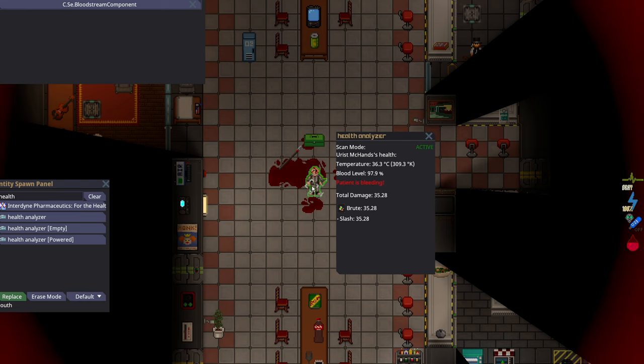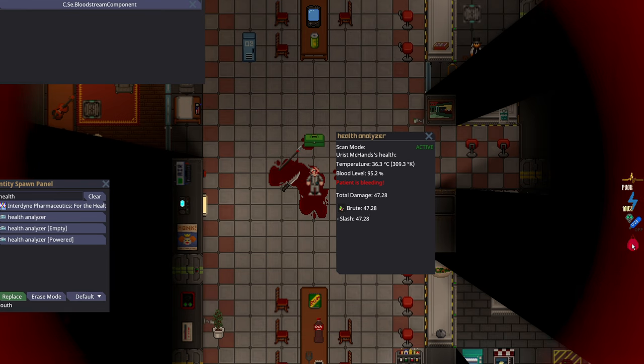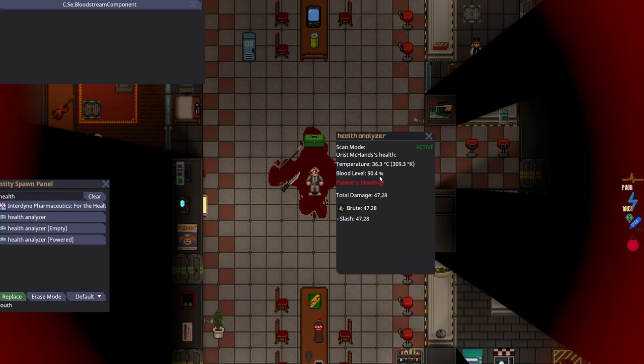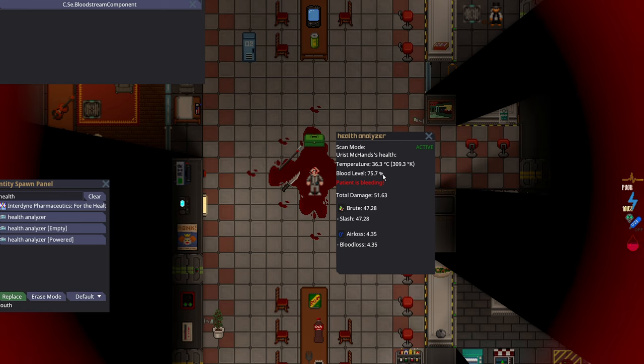So what happens if I get cut 3 times? This is very severe — that's a lot of brute damage, and I almost maxed out the bleed rate. You're going to actively see my blood level drop below 90%, and as soon as it does, the blood loss damage starts ticking. You take about half a point of blood loss damage every tick, which gives you quite a lot of time to deal with the bleeding. If you are bleeding this badly, you need to figure out a way to stop the bleeding as soon as possible, because once you drop this much blood, it starts becoming a big problem.